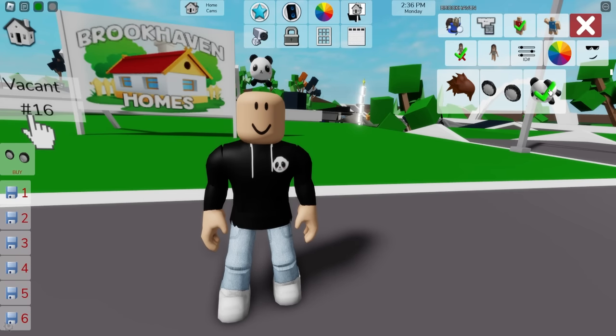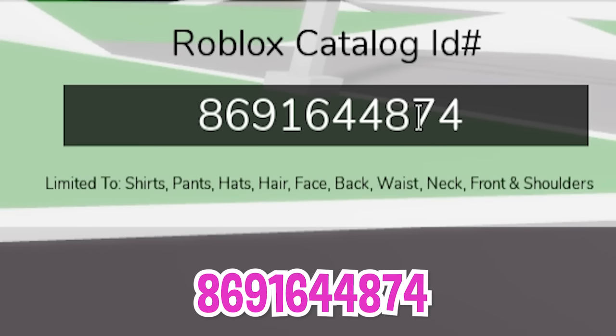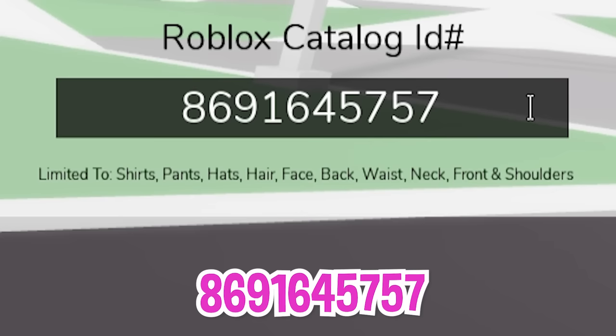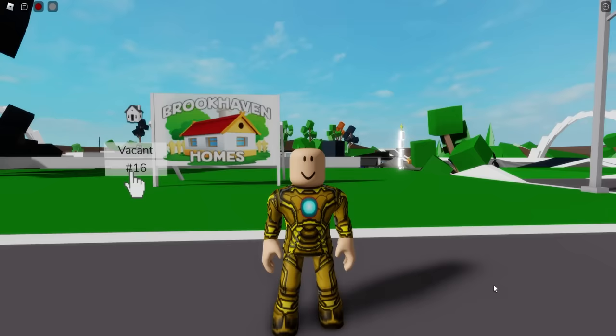For our first character, let's deselect all the default items so that we can start introducing ID code 8691644874 to place this golden Iron Man shirt, followed by ID code 8691645757 to add the matching golden pants.